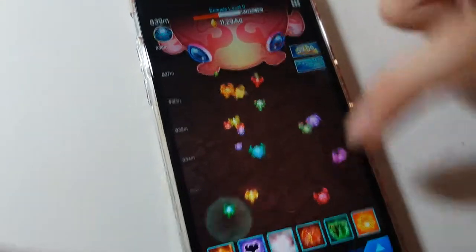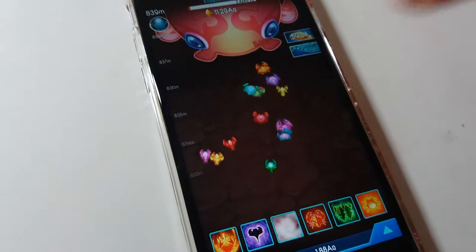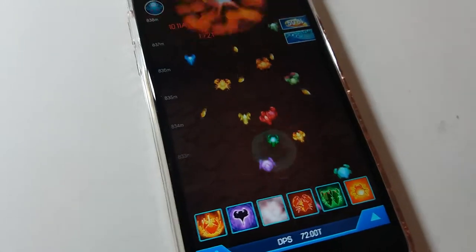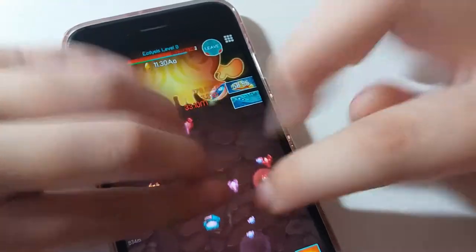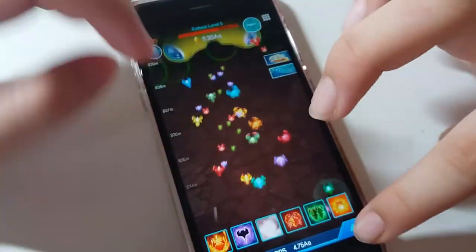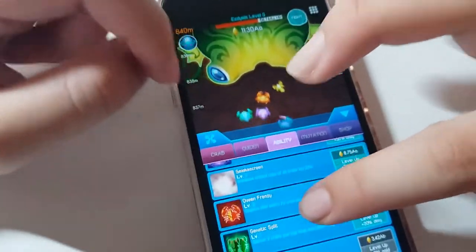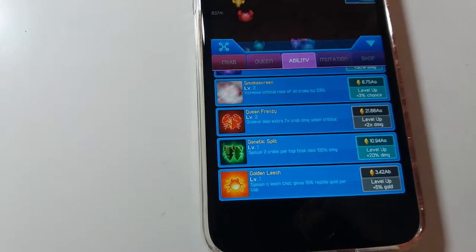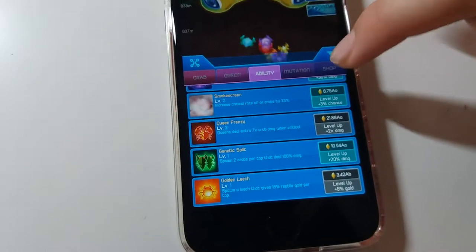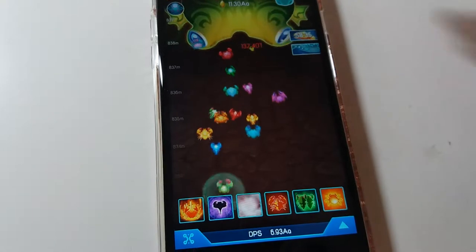Let's collect some gold. Tap some gold. You see these two — they look like ants or something. This is a Genetic Split where it spawns 2 crabs per tap. So if you tap it, there will be 2 crabs. Then the last one, this golden bug, is where it will give you more gold.